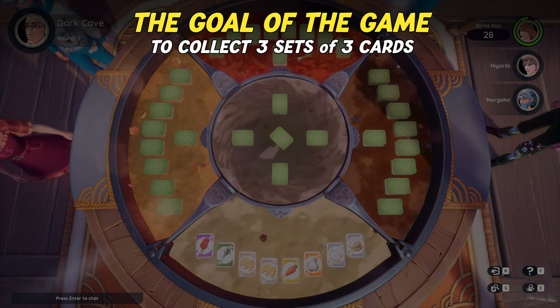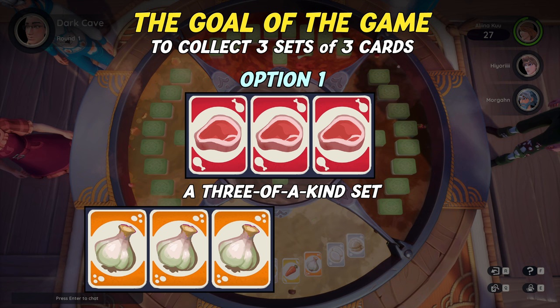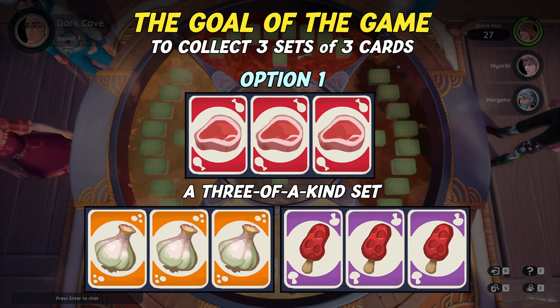The goal of the game is to collect three sets of three cards, and only some combinations count. Option 1 is three cards with the same ingredient. This is called a three of a kind set. It could be three garlic from the orange category, three mountain morels from the purple, and so on. These will always be of the same color, as ingredients are unique to each color category.